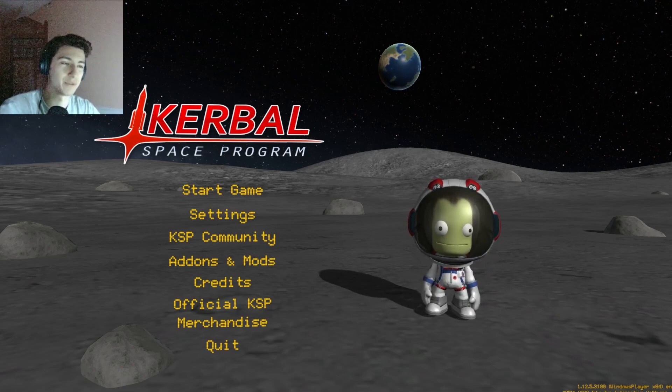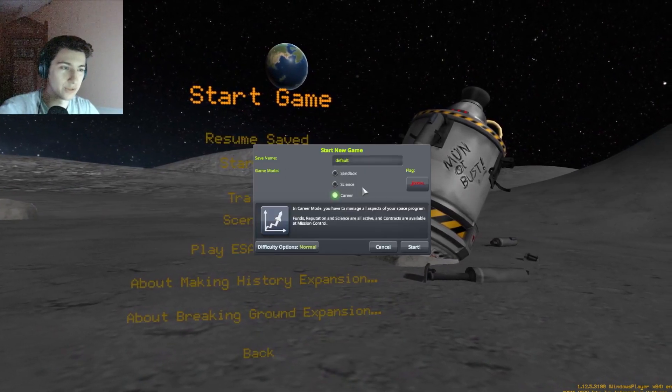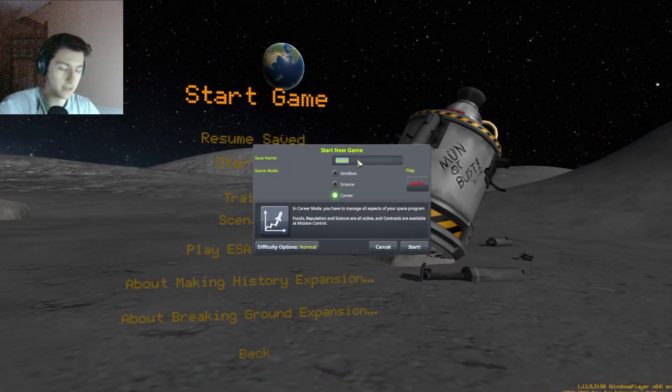Today we're going to do the first installment in a series where a mechanical engineer who spent four years and much hard work on a mechanical engineering degree plays this game about going to space and applying those mechanical engineering skills. It's all going to end up being a demonstration of how useless a degree actually is. I've never played this game before and I know nothing about it, so I'm going in blind. We are going to play career mode — save name: disaster.